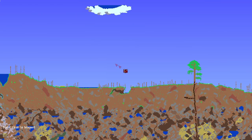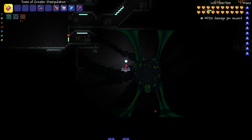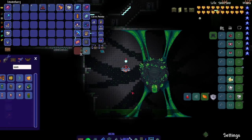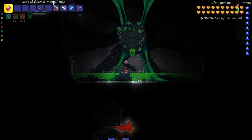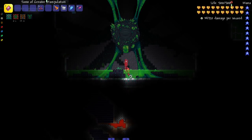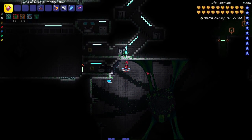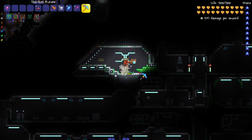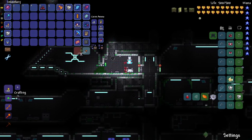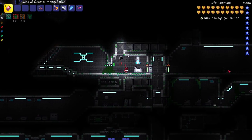I want to take on Patient Zero, who is in the lab. But I need to fight some mini bosses first - it seems like we've gotta take out the other bosses first before Patient Zero. Let's go over the mini bosses. I believe the first mini boss in here is the Janitor - there he is over there. Let's say what's up to him.